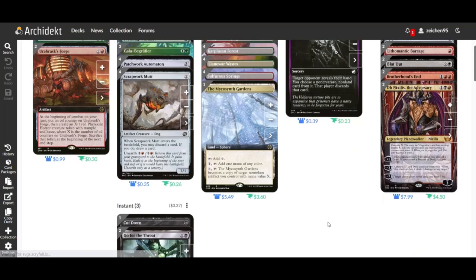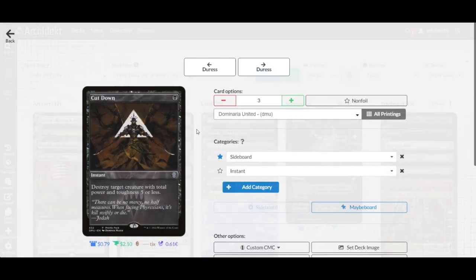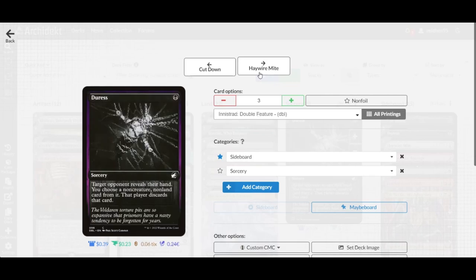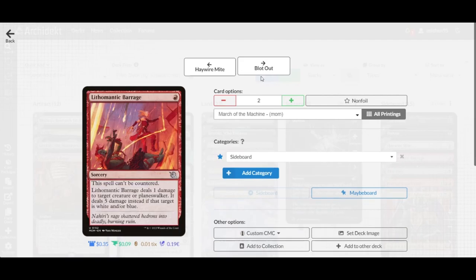For the sideboard: additional copies of Cut Down for aggro matchups against Soldiers, Mono-Red, or Mono-Black aggro depending on your metagame. Three copies of Duress against midrange and control decks to discard removal before opponents can deal with your creatures. Additional copies of Haywire Mite for utility — exiling artifacts or enchantments.